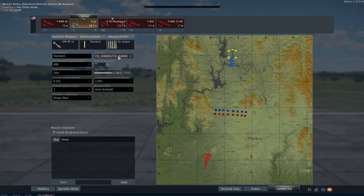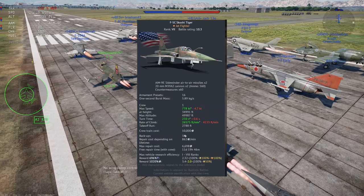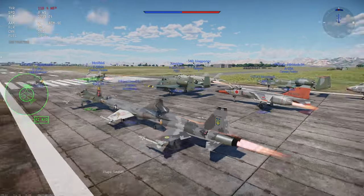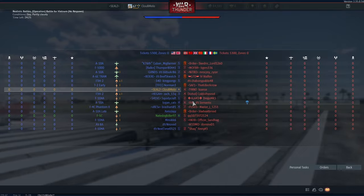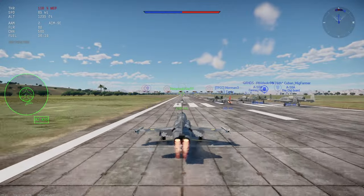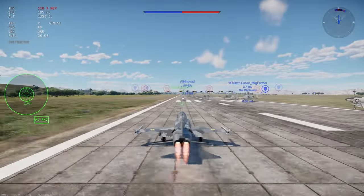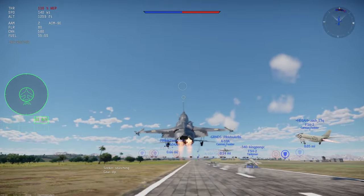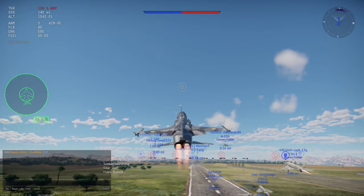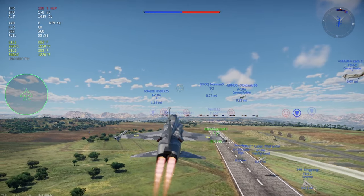In the number 3 spot I have the rank 7 USA F5C. This plane comes in at a BR of 10.3. It was my first ever premium I bought for this game. The weaponry is kind of weak — you only get 4 missiles, the AIM-9E, which is a pretty mid missile. It has 10Gs which is really bad and its range is pretty poor too. But it does have an uncaged seeker. The really great thing about this plane is that at 10.3 it has one of the best flight models at that BR.